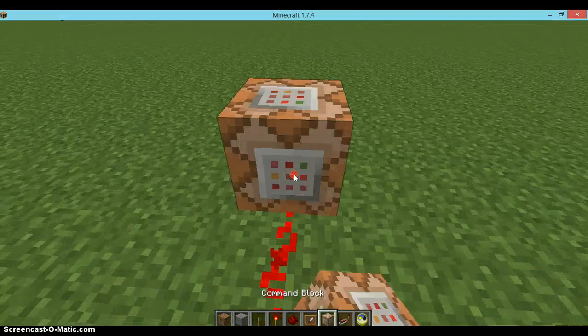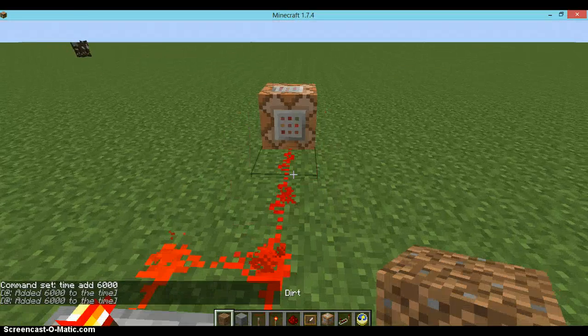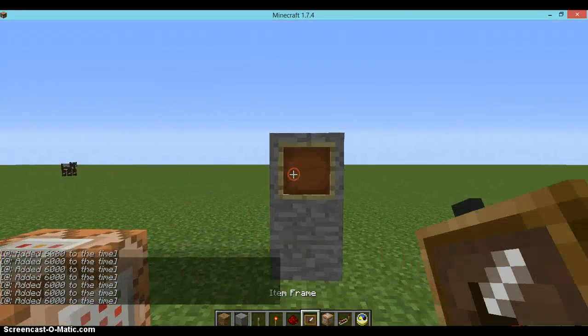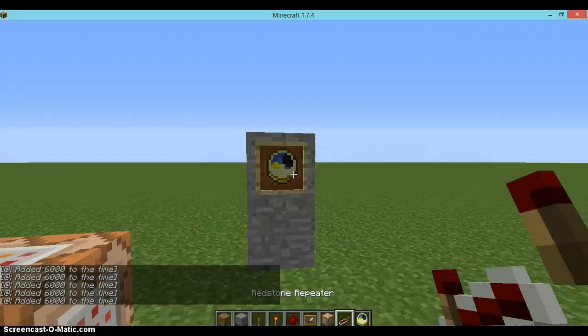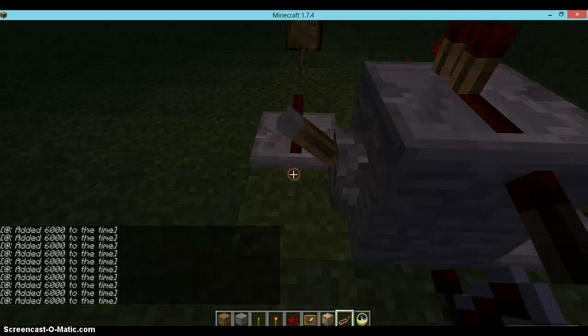Now what you want to do is set it to your command block. On your command block you want to do slash time, or you could just do 'time add 6000'. Keep adding the time by 6000. Place this in there and do that time thing, and as you can see the clock is moving crazy. So you can use this for a time machine or a bunch of other different stuff.